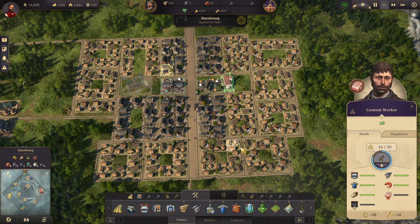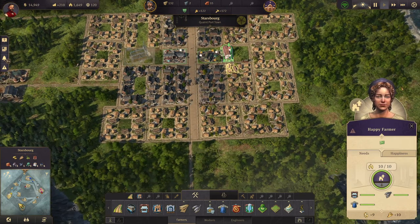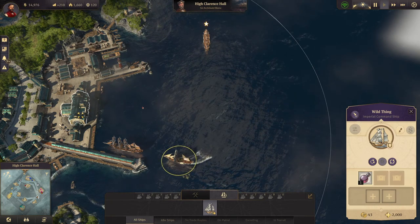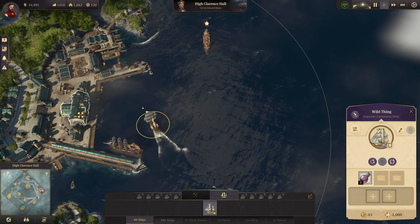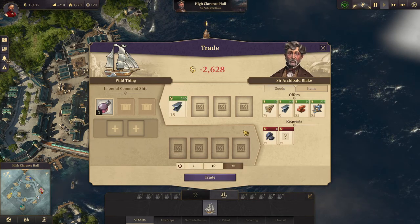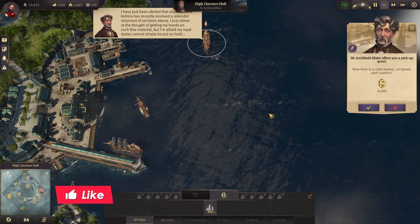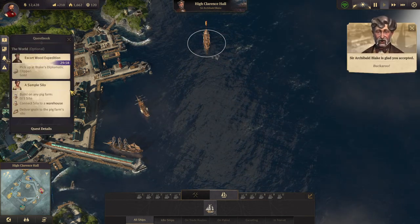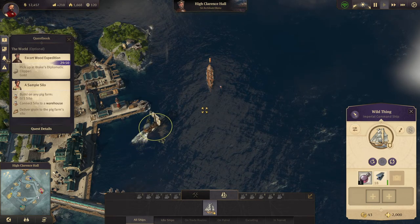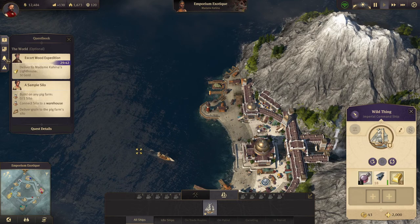We do need to start getting some soap soon, which means our flagship needs to get some steel. Let's trade all the steel and trade the royal seal. Let's see what quest he has - pick up a blitz clipper gold, alright, we can do that.